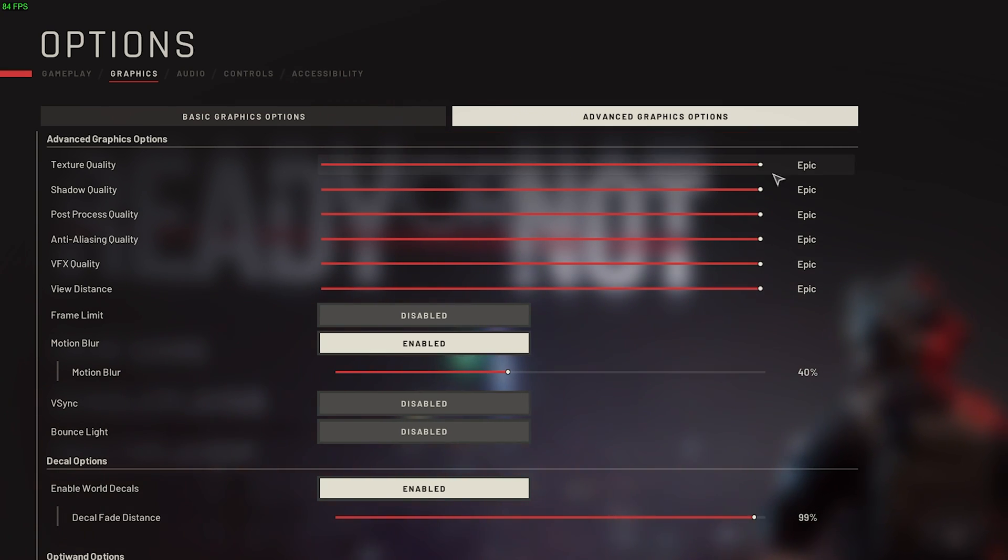Starting at the very top, texture quality — you have a few settings to choose from, but it really depends on how much VRAM your graphics card has. If you have around 2GB of VRAM, choose low; 4GB, choose medium; 6GB, choose high; and anything above, choose epic. Shadow quality — set this to medium to keep things looking still pretty good.